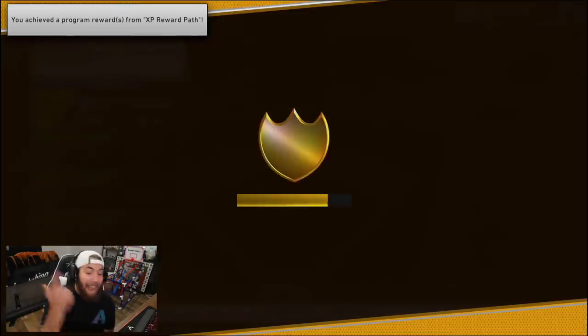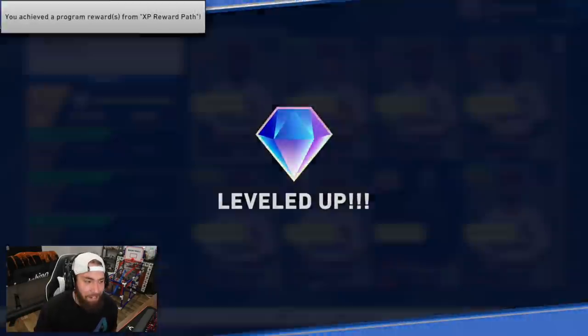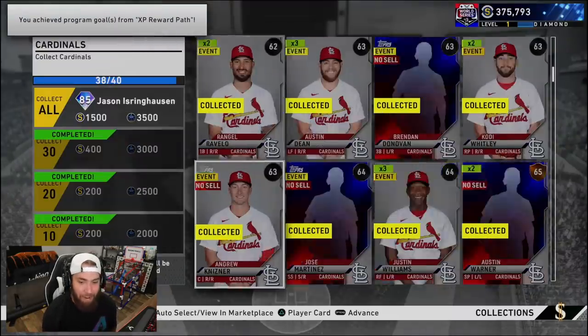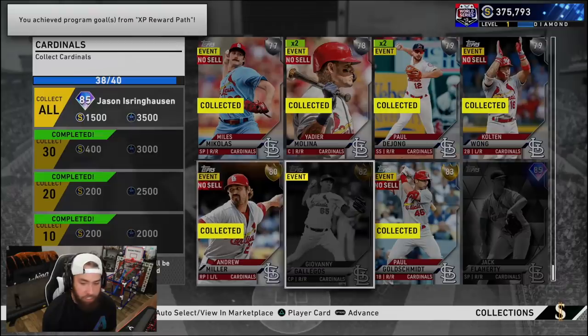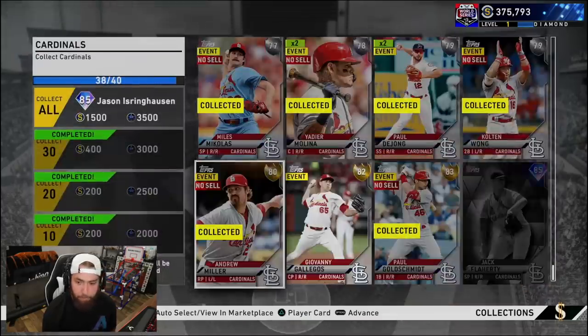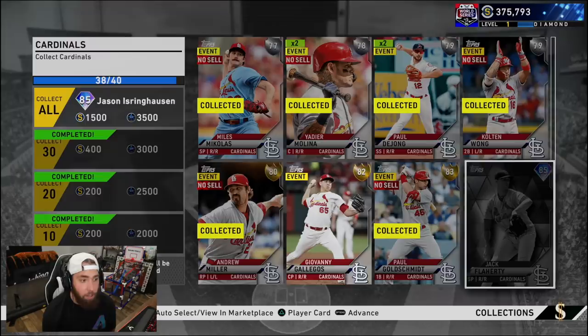Wow, those sold quick — we're actually at 38 out of 40. Level one diamond on no money spent! There's a diamond player pack — I like the way the diamond looks. So now we just need Giovanni and Jack Flaherty and we will be done with the Cardinals. Giovanni actually just sold, so now we're just waiting on that Jack Flaherty order and the Cardinals will be done.